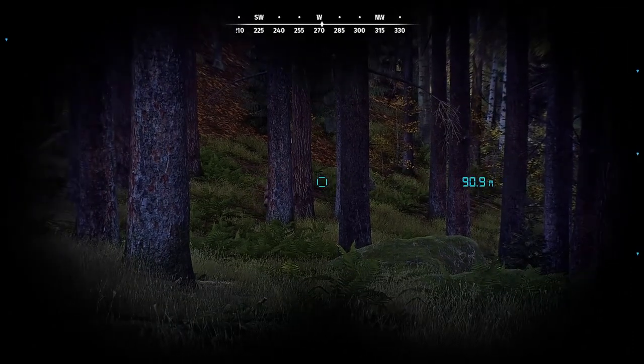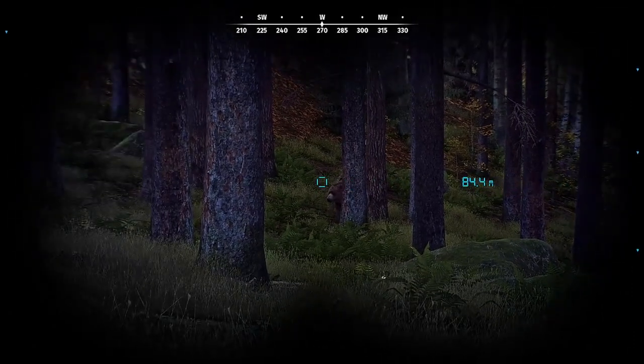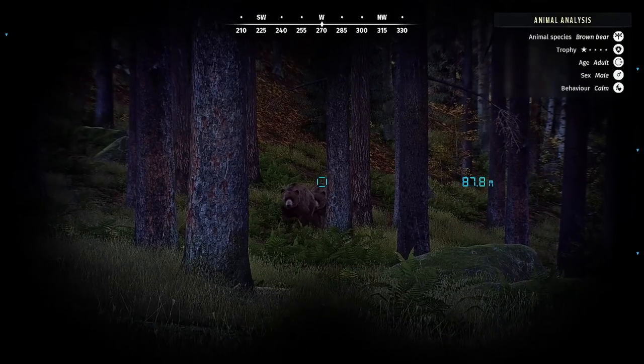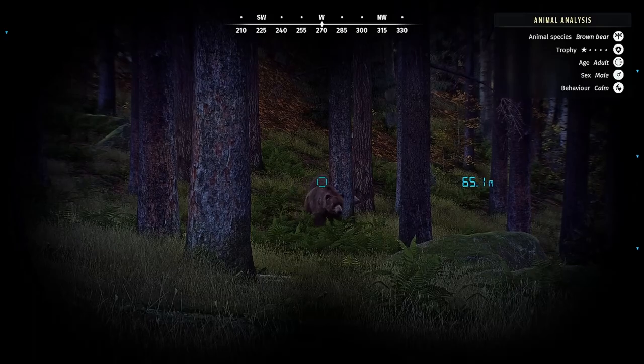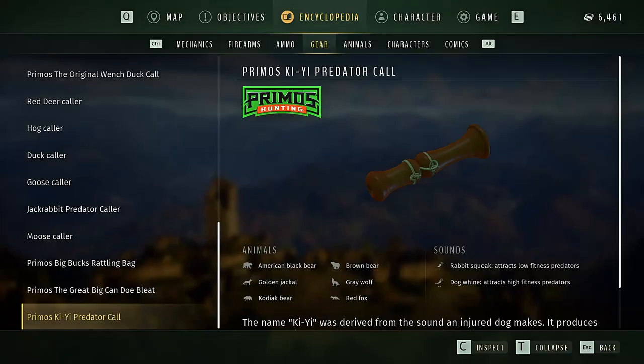My main example today is going to be with the brown bear — that's the best one I can use on Transylvania. Basically what you want to do with any predator to find out if they are lower or higher fitness is use that key predator call, and once you spot that animal just swap back and forth between the low and high fitness call.